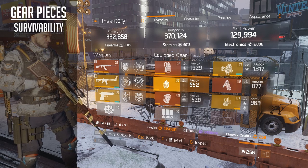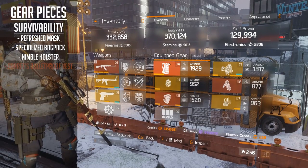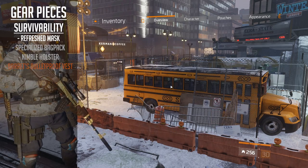I've actually chosen four items for this build which are going to give you survivability. It's going to be the Refresh Mask, the Specialised Backpack, the Nimble Holster and the Barrette's Bulletproof Vest. Now there's going to be a bit of controversy around the vest, but I'll talk about that in more depth when we cover it.